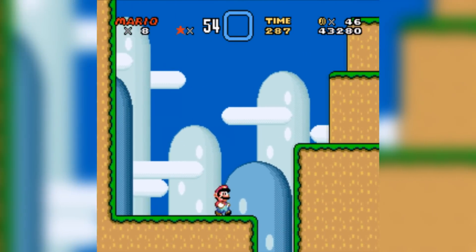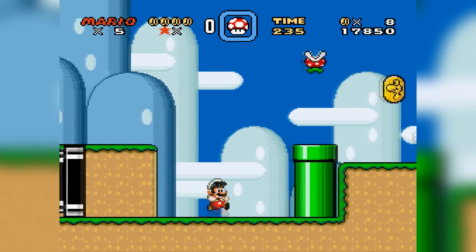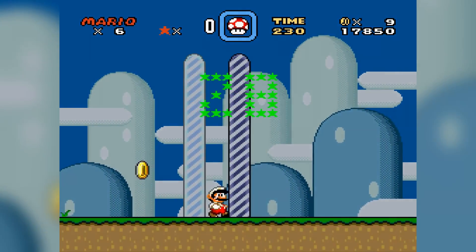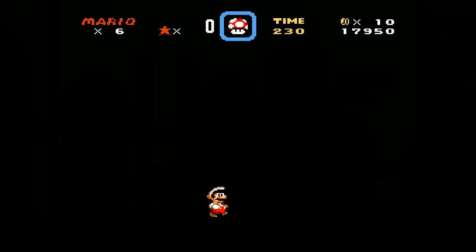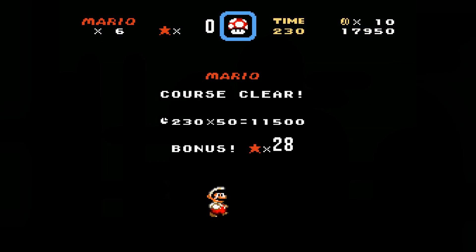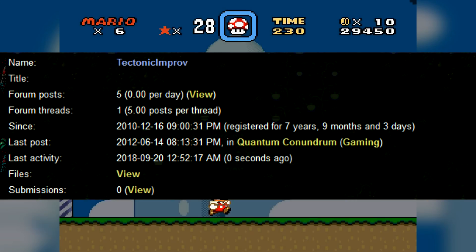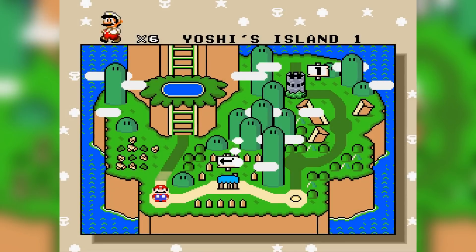Whether or not it's good is another story. Super Mario World is probably my favorite 2D Mario game. Everything from the graphics, to the physics, to the level design hits just right with me, which is why I got so enthralled with the hacking community in the late 2000s to 2010s. It was like I was playing a thousand different sequels to one of my favorite games.